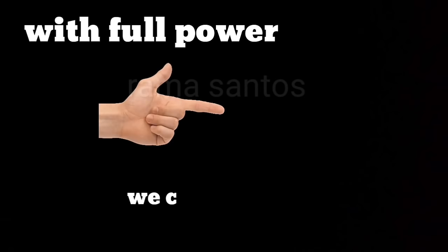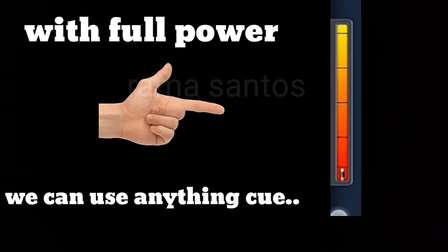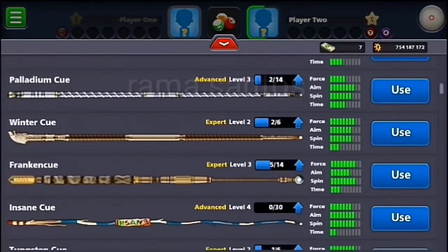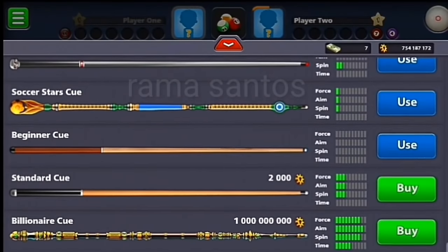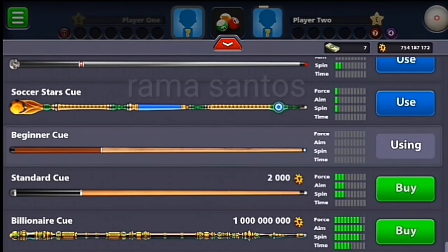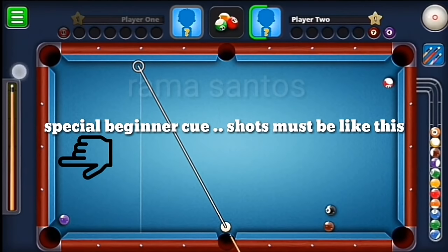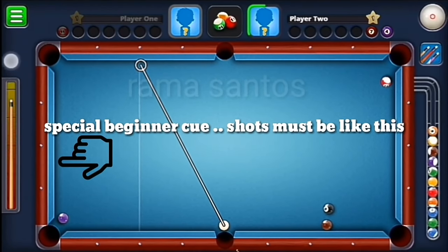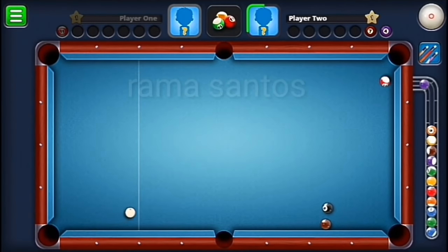With full power we can use any cue, so I will try the beginner cue. For the beginner cue, the shot style must be like this. Okay, watch this — boom.